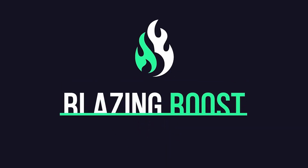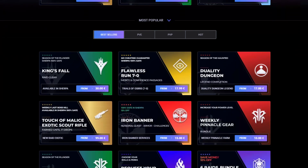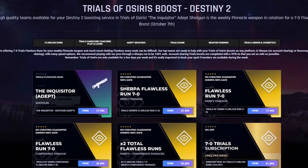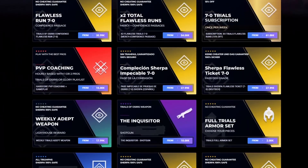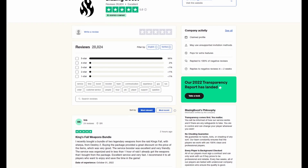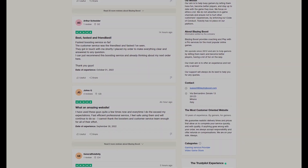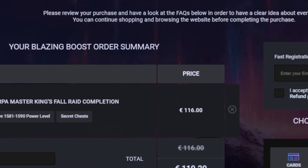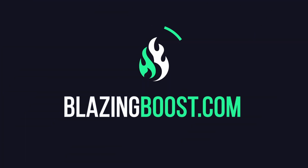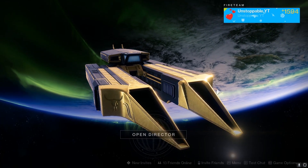Thanks to Blazing Boost for sponsoring today's video. If you guys are struggling to get any Destiny 2 content, this is the place to be. They offer a sherpa service so your account is safe and they will run you through activities to get the gear you want. They have a five-star Trustpilot with over 28,000 reviews. If you use code 'unstoppable' it will help me out and you will get a five percent discount on all items.